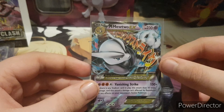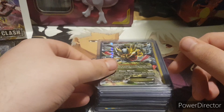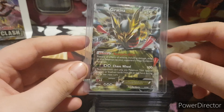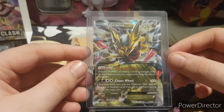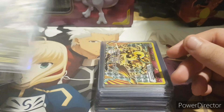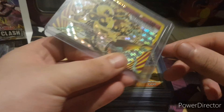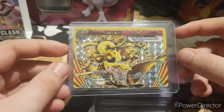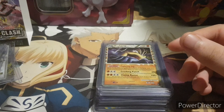Giratina EX from Ancient Origins, I believe. Really awesome card — I do like its attack, and the artwork on it is really nice. Then Flabébé Break — what more can be said? I do love the gold artwork of this card, it's just so awesome.